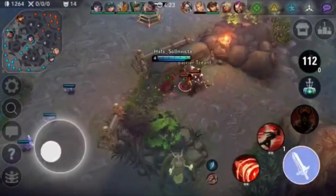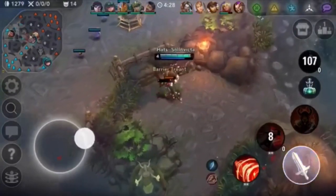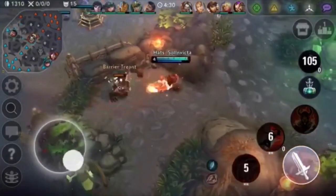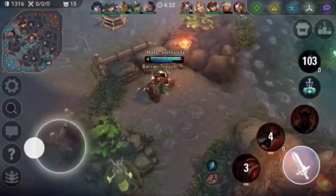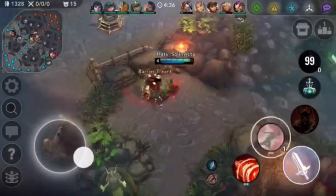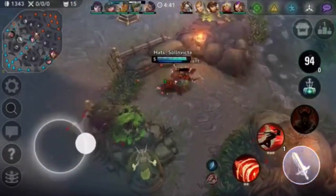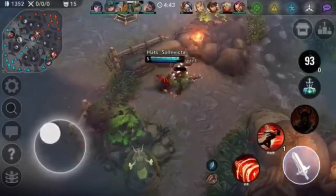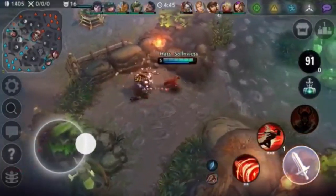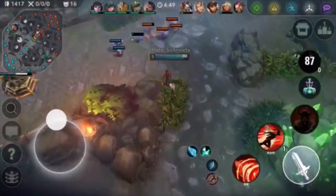Another thing you want to keep track of is shopping. Ringo has already shopped — you have not. So you know Ringo has boots right now and you don't have any yet. You could still out-trade him, but you have to keep in mind they have boots. So it's going to be hard to get a kill now — instead you want to try and bait out the boots first and then go for the kill.